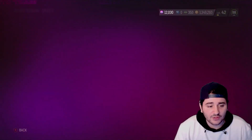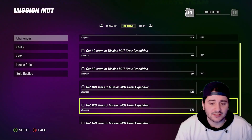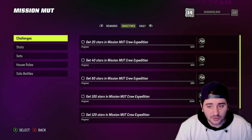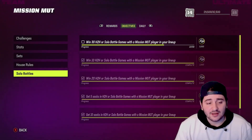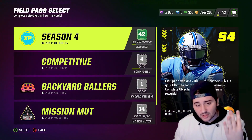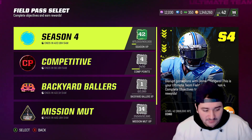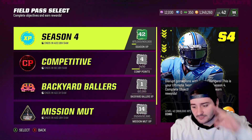Heading back to the Mission MUT field pass — yes, completing those solos will get you XP for the field pass. To summarize: grind MUT Champs, complete your field passes, do the recommended sets and solos — and that's pretty much it. If you enjoyed this video, smash the like button. Thanks for watching, peace out.